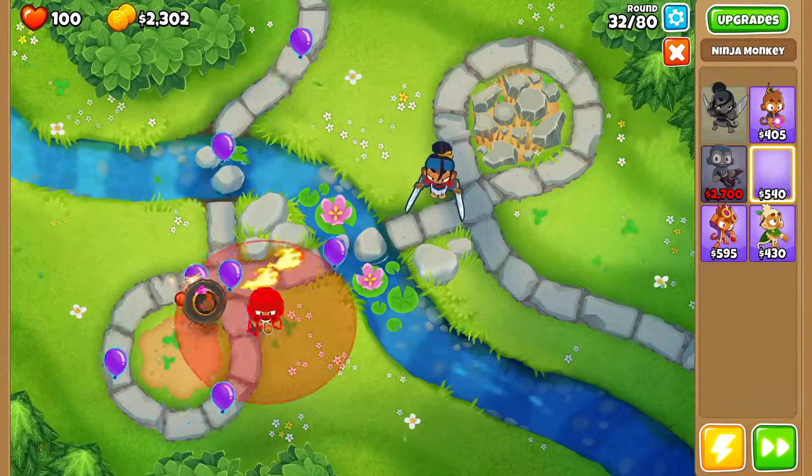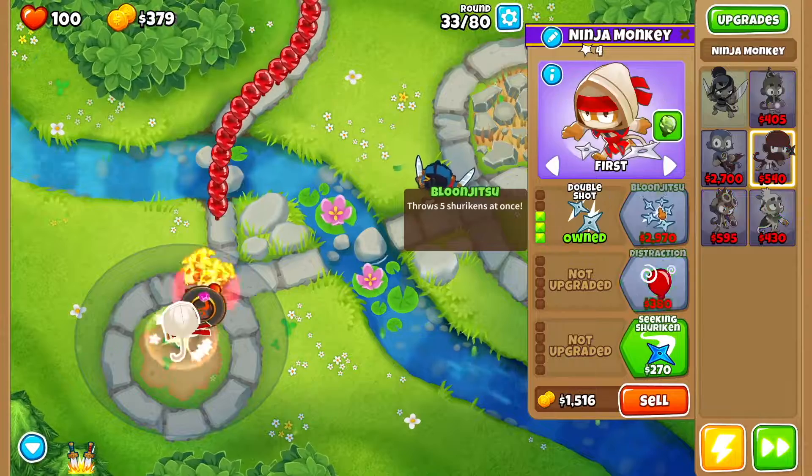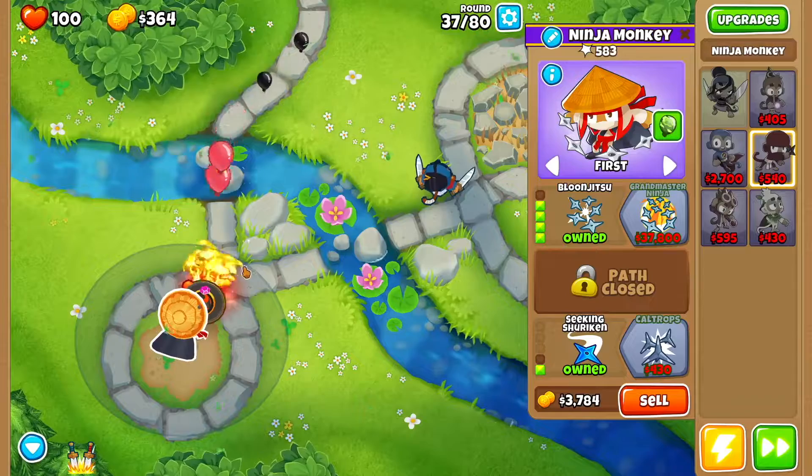At this point we want to get ourselves a ninja monkey right here. We're going to go ninja discipline, sharp shurikens, double shot, seeking shuriken, and then balloon jutsu.